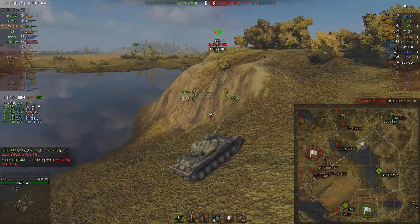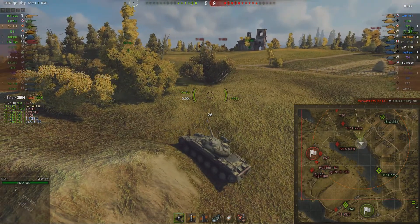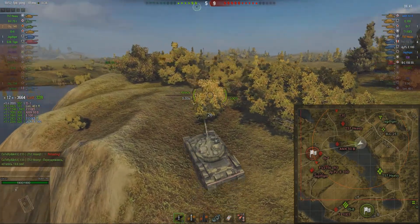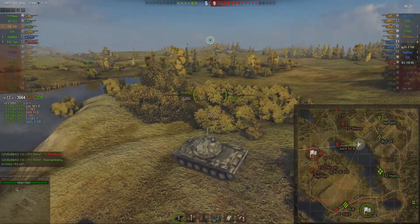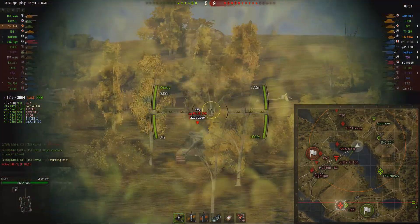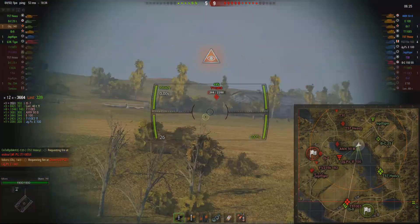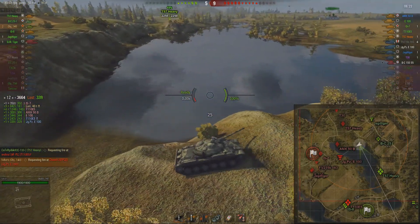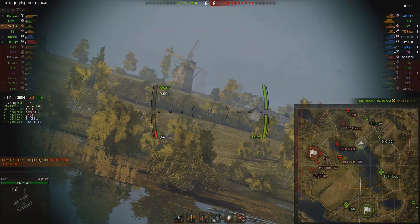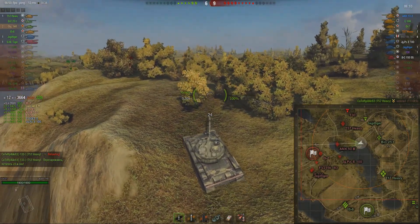Good spot on the Jagdpanzer — I was afraid to be spotted up there, so just quickly get back into cover. Better safe than sorry. Very much a waiting game here — 5 to 9 the score, so not looking good for my team. Try to spot the Jagdpanzer again. I don't have a shot on him and I got spotted now. Take a blind shot towards the E5. I noticed the E5 got killed by the T57 Heavy, so I tried another blind shot.